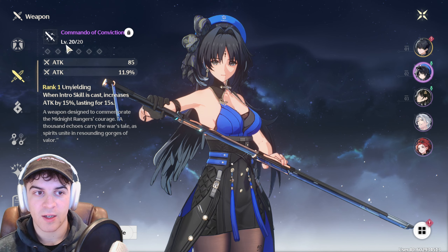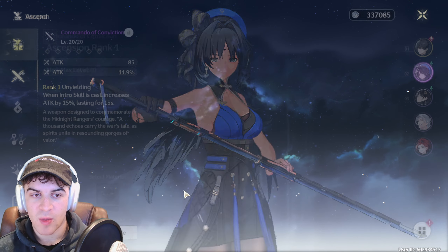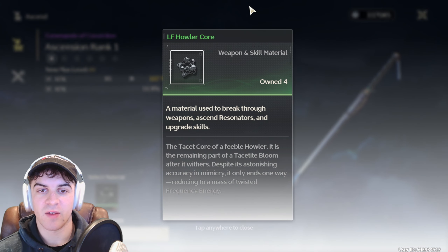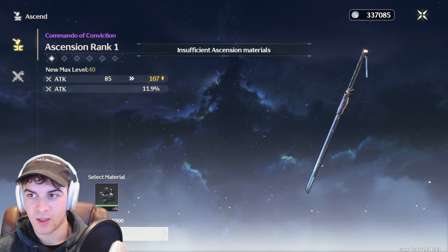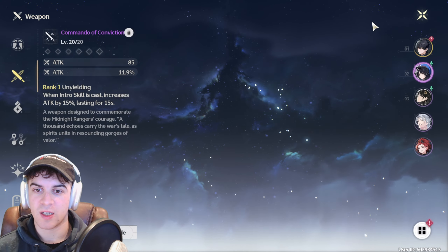If I go over here and I try to upgrade this weapon, I can't because it's 20 out of 20. If I go over to upgrade here I can actually go ahead and ascend it, but I need this LF Howlacore to do this, and I also need this amount here. This is going to basically help me rank it up and get it to a new max level.